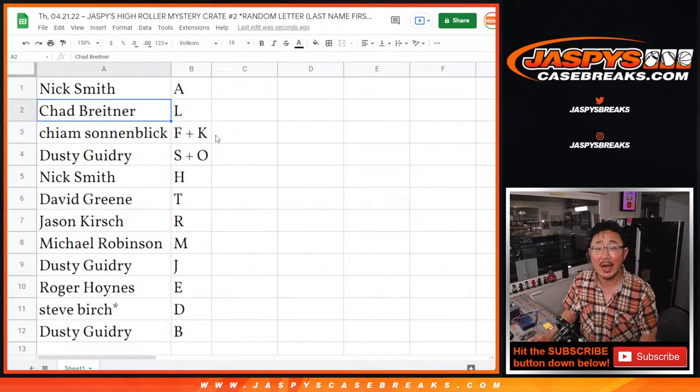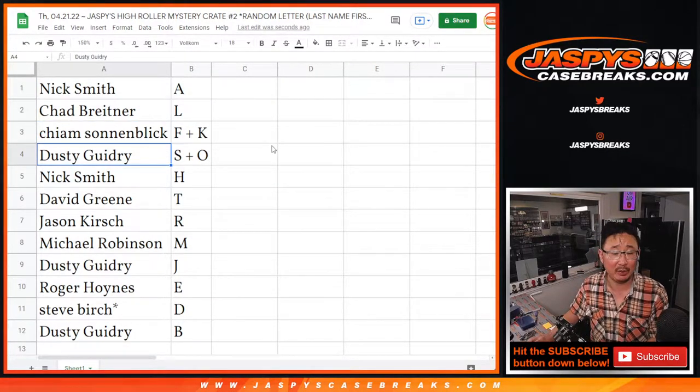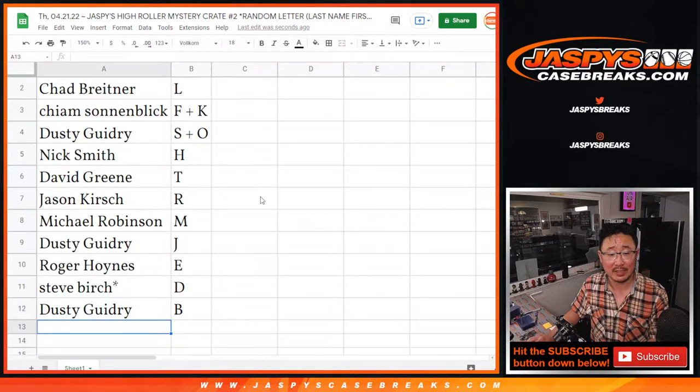Nick with A, Chad with L, Kaiman with F plus K, Dusty with S plus O, Nick with H, David with T, Jason with R, Michael with M, Dusty with J, Roger with E, Steve with D, Last Spot Mojo, and Dusty with B.